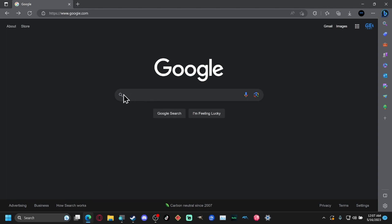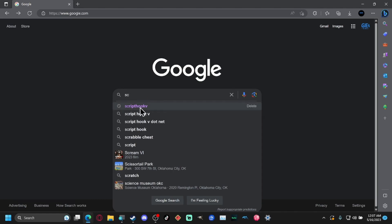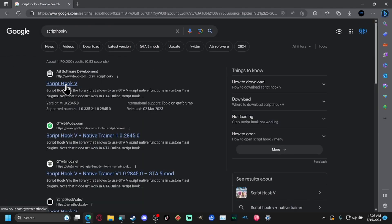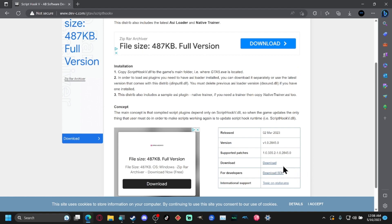The next things you're going to download are two files with pretty much the same name. One is called ScriptHookV. It has an official website, and you want to make sure it is up to date — March 2nd was the last time it was updated, which is correct, so this version is the correct one. Hit Download. I already have it, so I'm not going to download it again.